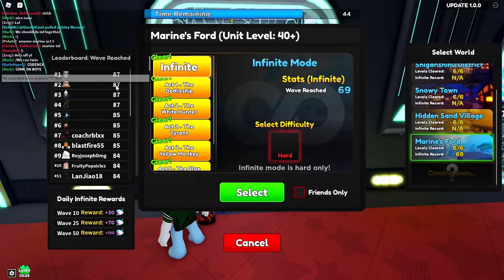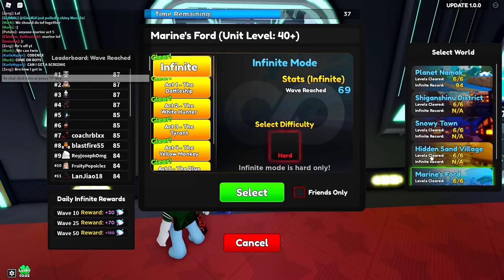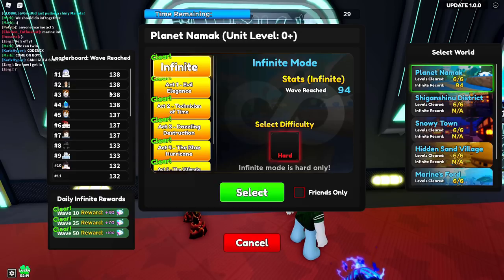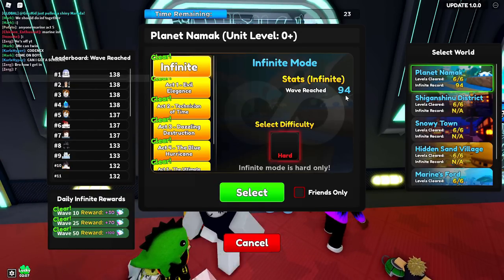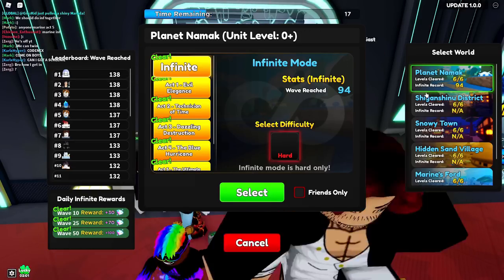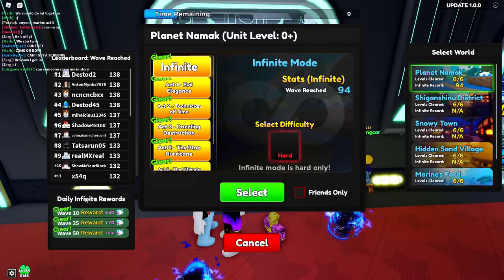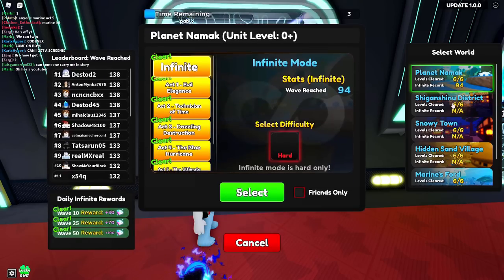Marine Port's highest leaderboard wave is only 87, giving about 400 gems. But Planet Nomic's leaderboard is around wave 140, giving almost 1,000 gems or a little above. The most gems I've ever gotten was around wave 94 - about 800 gems including the daily reward, or about 600 gems without it. I've already completed today's daily infinite reward, so I'm choosing another infinite map.